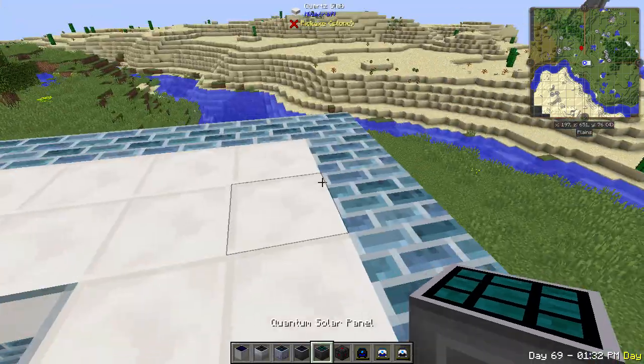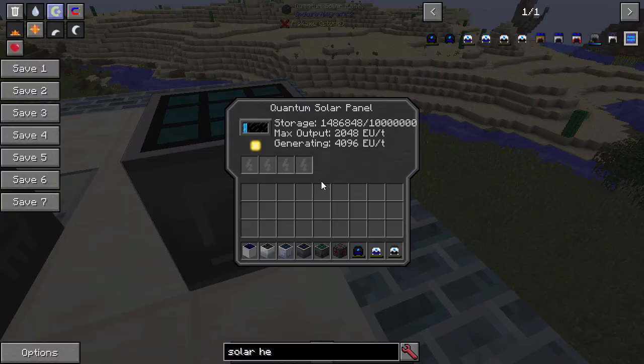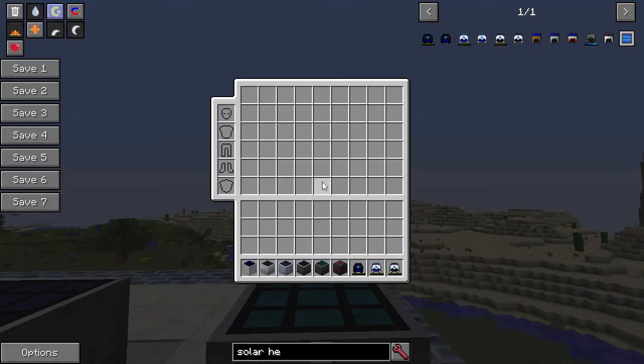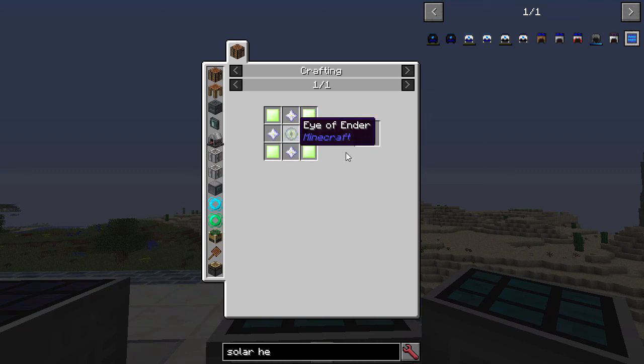We've also got a quantum generator - this one is 2048 EU per tick at nighttime and 4096 in the daytime. The numbers here are weird but that's what the wiki says. Lots and lots of power. The recipe requires eight ultimate hybrids and a quantum core, which is made from nether stars, eyes of ender, and scenarium. So good luck - once you get this, you're probably never going to need EU per tick again.